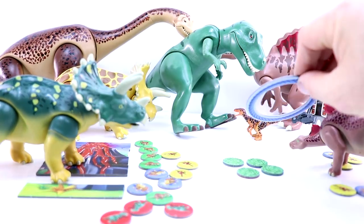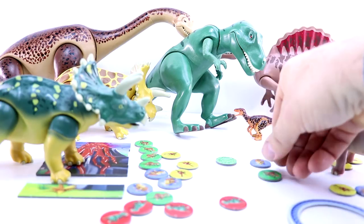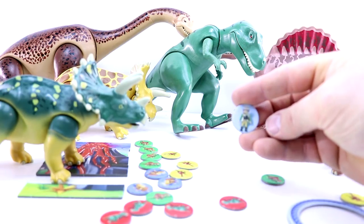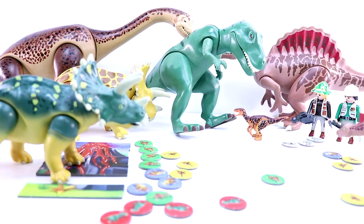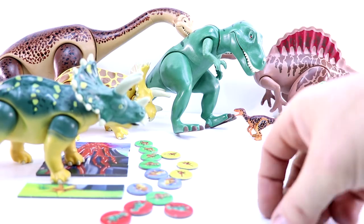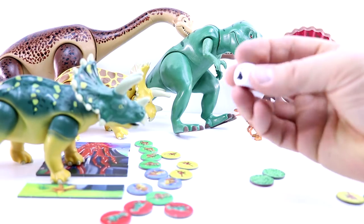So blue — and we've scored a blue, and also scored an explorer, which means you get another go. Volcano! Our volcano has fully erupted.